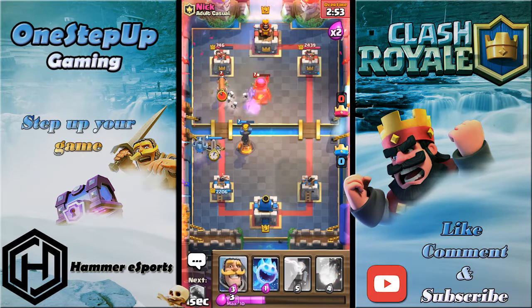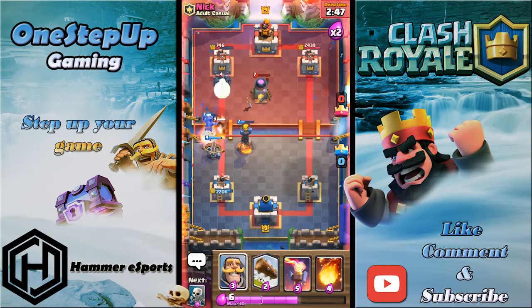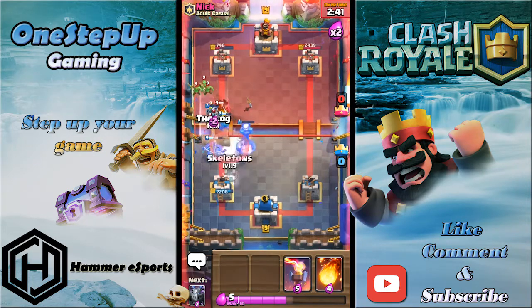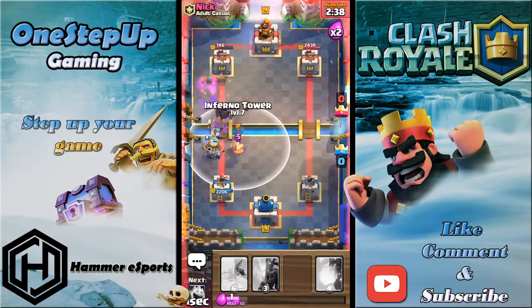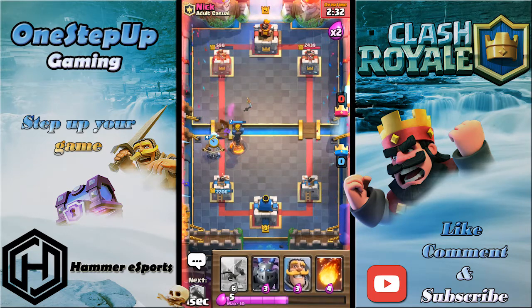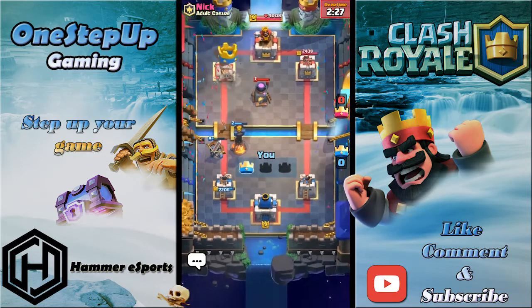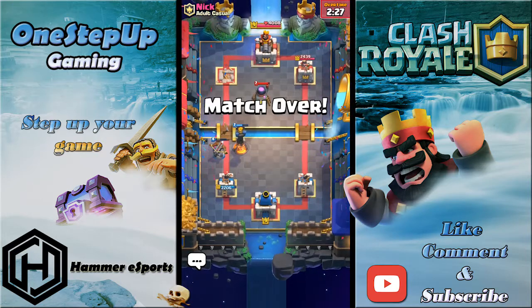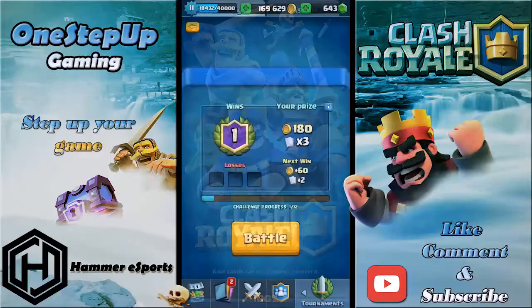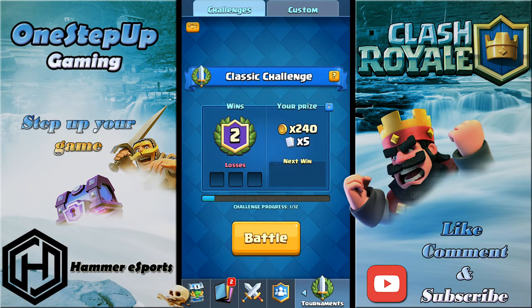I'll go Xbow again, Ice Spirit to stop that Balloon from coming in — if he plays Goblin Gang I have my Log. He plays Pekka, not the worst thing, and I can just Log to push it back. Going Skeletons again, Inferno Tower. I'm just thinking how annoyed this person is right now because he literally cannot get through my defense. When Xbow locks onto the tower you feel so hopeless — you can't retarget it unless you have a Zap.